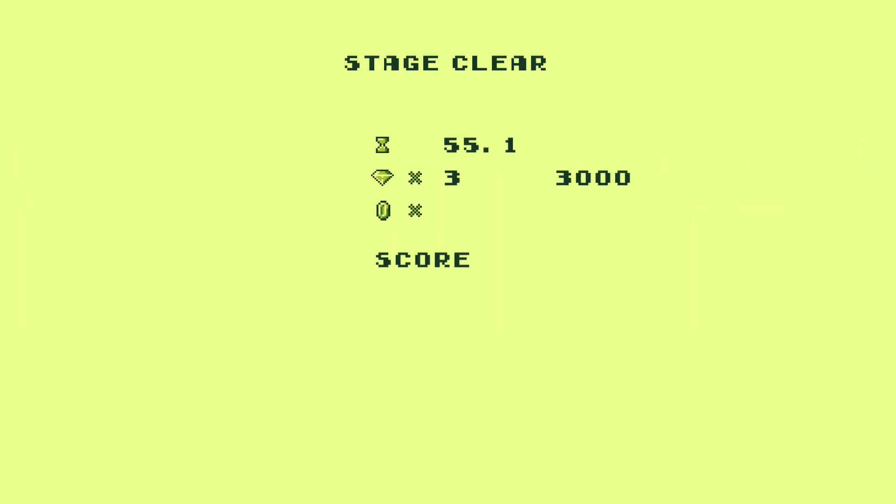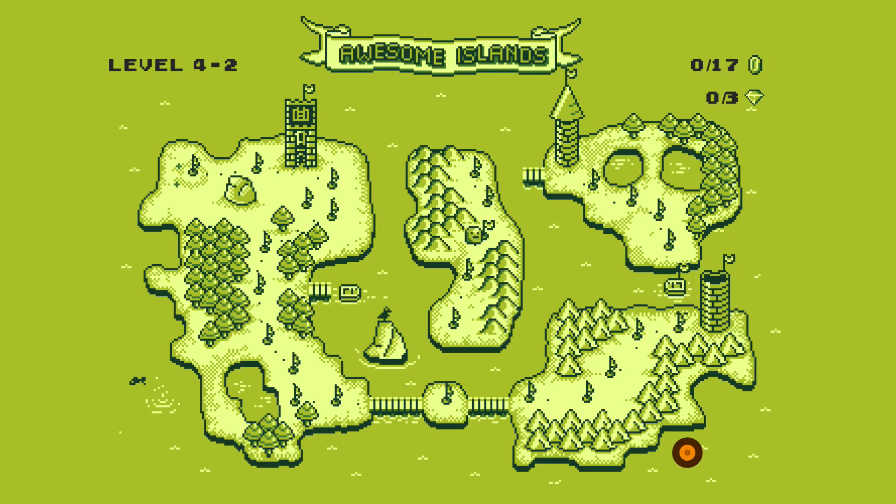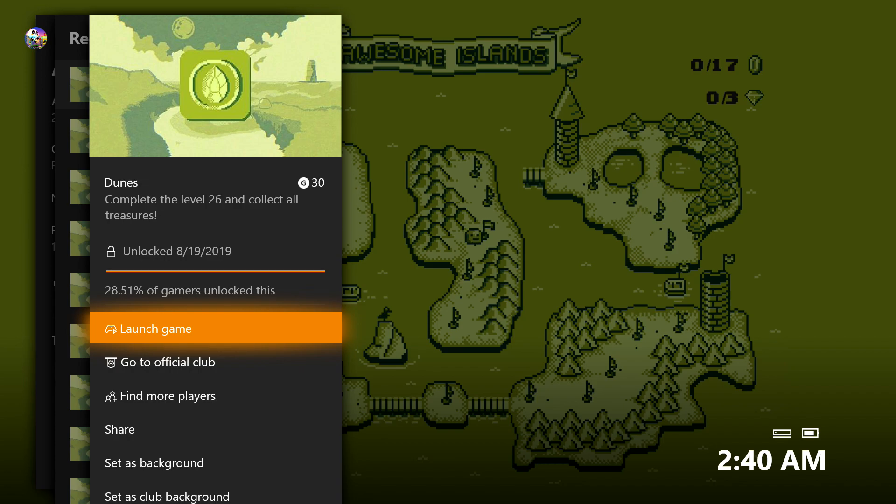Hop into the well, wrap things up. Three gems, 31 coins for this one, and an achievement. There it is — going to be for a 30 gamerscore. And that's all there is to it.